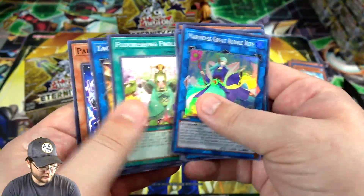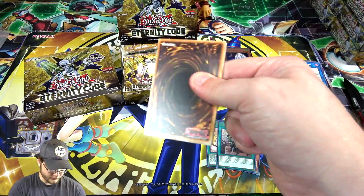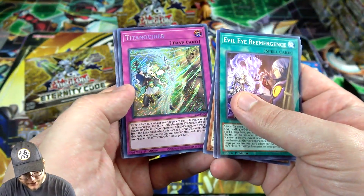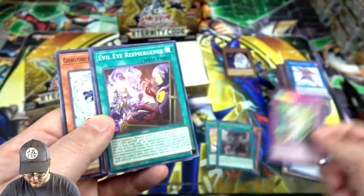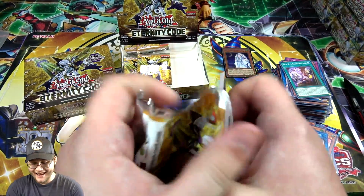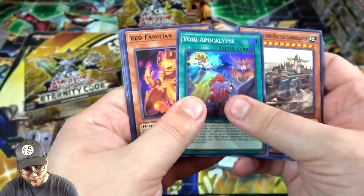Marinecess, Great Bubble Reef. There's another secret rare — Titanocider, basically the trap card where Apolusa is in the artwork. That's a cool looking secret. I don't think that's one of the big ones you want to get, but I already got a Starlight so I'm good. That is the only Starlight I've ever gotten in English — I've got a Japanese one oddly enough. Void Apocalypse.